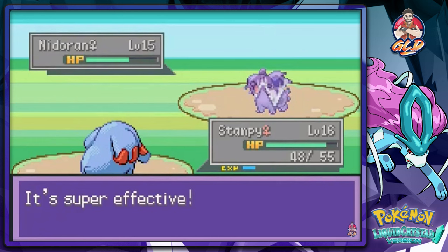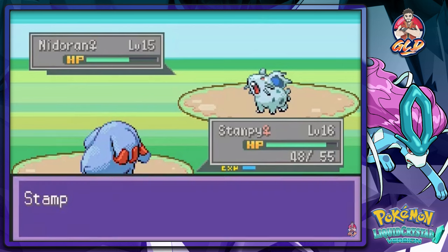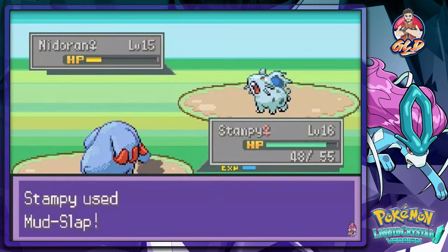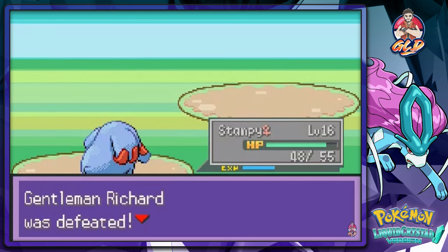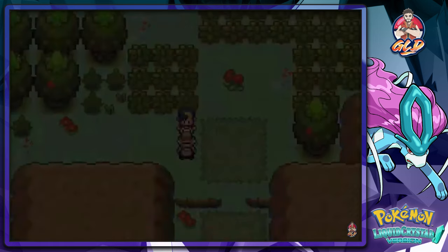That's super effective! A lot of these Pokemon are really souped up in their levels, so this is becoming a pretty fun game. Accuracy has fallen from the scratch attack, so here we go again with another Mud-Slap — there we go for the win! Richard has been defeated. Stampy finally has a fighting chance.